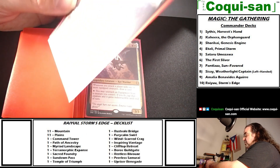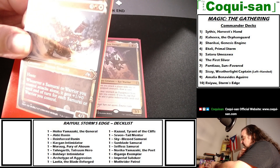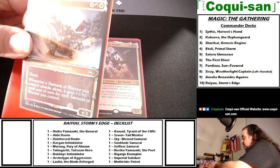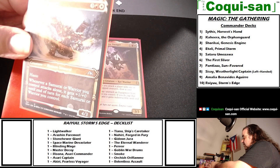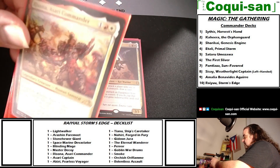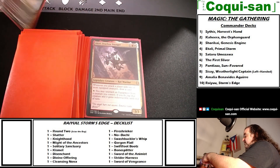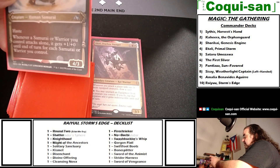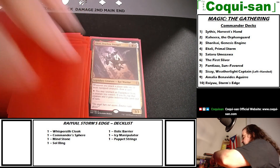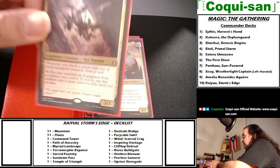Asari Captain costs three generic, one white, and one red — a human samurai, 4/3, with haste. Whenever a samurai or warrior you control attacks alone, it gets plus one plus zero until end of turn for each samurai or warrior you control. Even if the captain isn't the most powerful card, she is a samurai and will trigger synergy benefits. Akiri, Fearless Voyager costs one red and one white — a kor warrior, legendary 3/3. Whenever you attack a player with one or more equipped creatures, draw a card.